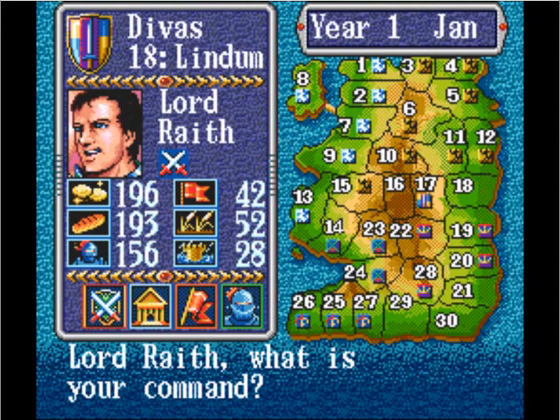Each province is able to take one action per month and of course there are 12 months in the year. You get your food deposit based on your cultivation in September, and you get your taxes based on people's happiness in January. Let's go over the activities.